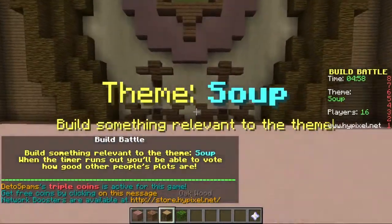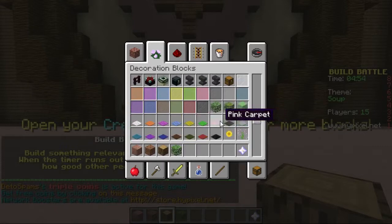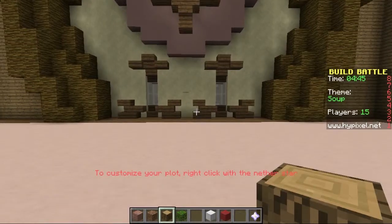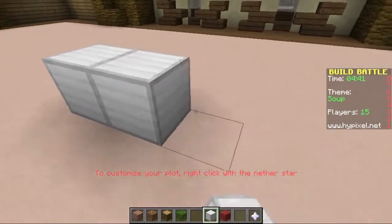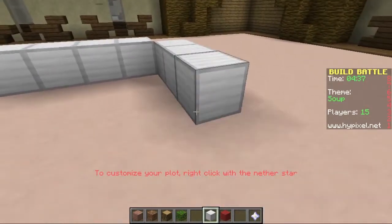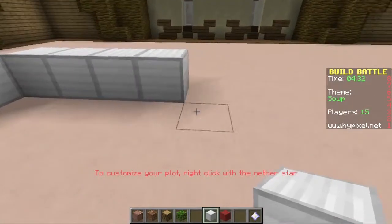Soup. Okay so I'm thinking we do... while we're in the decoration blocks, we need a clear white block - so that will do. And red for soup I guess. Tomato soup - everyone likes tomato soup, don't they? Make a bit of a ball - a square ball because it's Minecraft - everything is square.